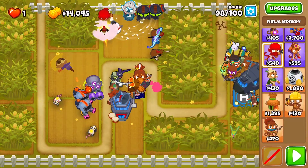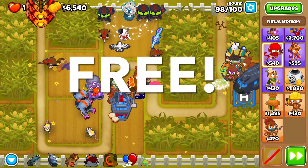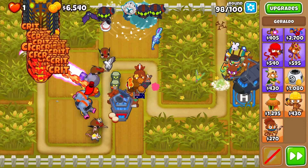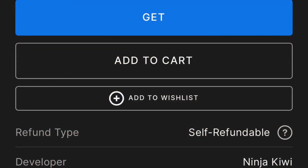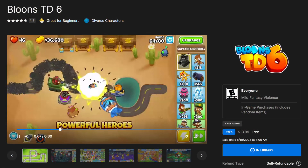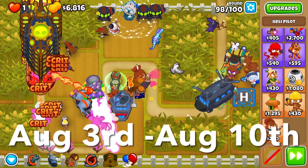Hello, as you can see from the title, right now you can get an official copy of BTD6, or Bloons TD6, for free on the Epic Game Store. It's an official copy, so you can of course play co-op and the full game mode, and you'll get all the updates as the game gets updated.